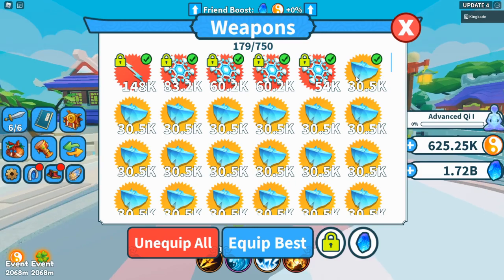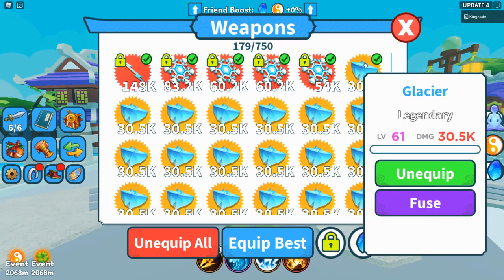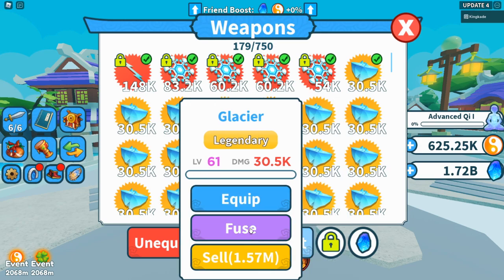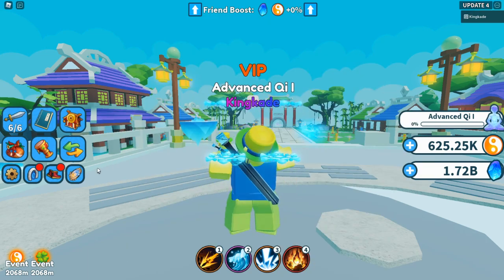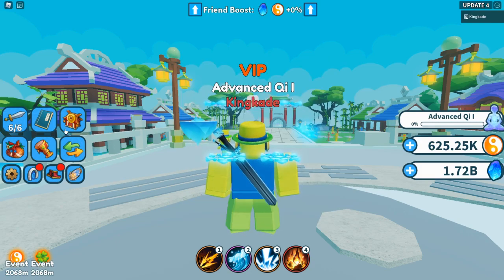Let's go ahead and check out the weapon enchant thing. We can sell weapons now — I don't think we could sell them before, I think we could only delete them. I'm not sure where the weapon enchant is; I can see trading but I need to find the enchants.